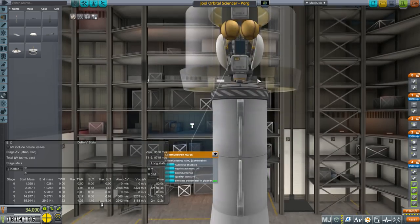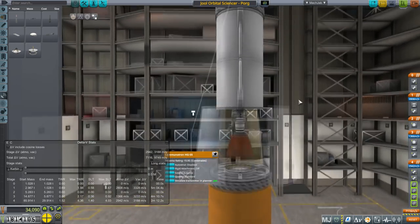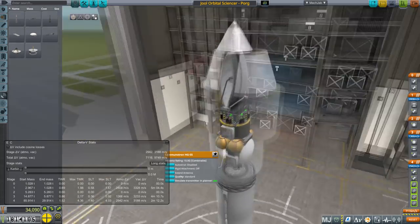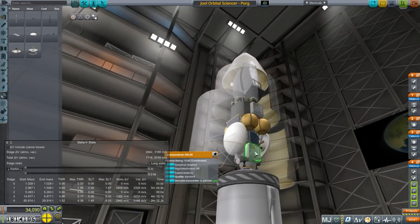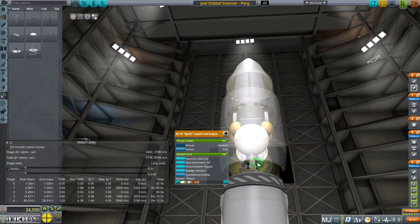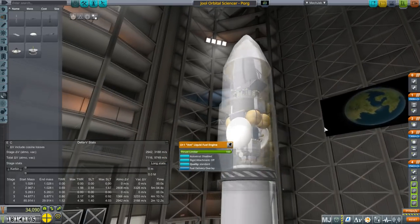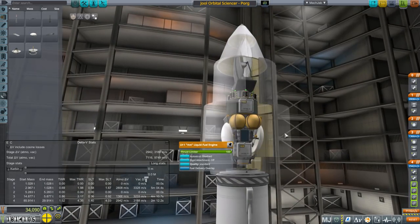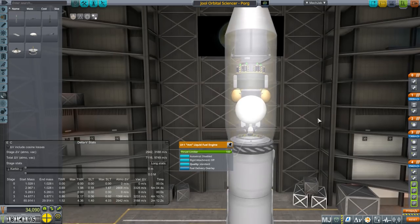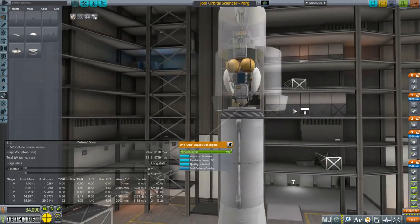This should have enough range — if it doesn't, we'd be in trouble anyway. It's got a thermometer, barometer, and Geiger counter on it, as well as backup solar panels and a backup propulsion system just in case the spark fails. It's got ant engines for the long trip, plus two sets of solar panels.